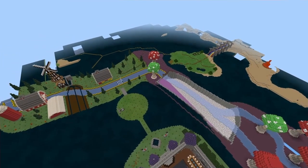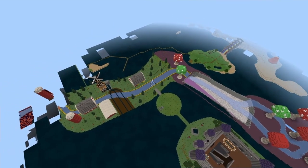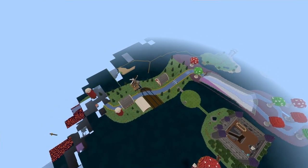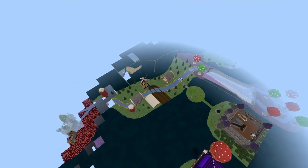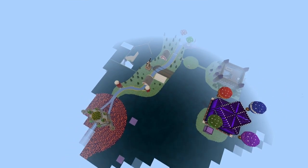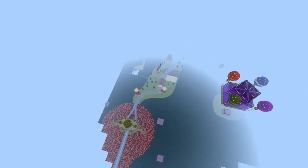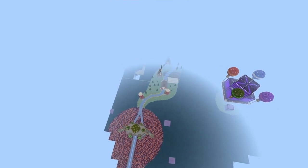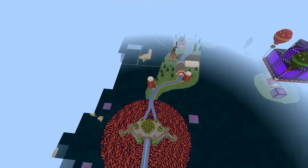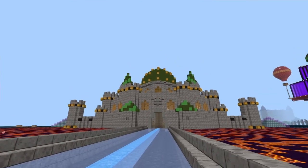Netherite armor no longer takes durability loss when standing on magma. Trade discounts from Hero of the Village and curing zombie villagers now match Java. Phantom wings now make flapping sounds. Pistons can no longer be extended above the build height limit into the void. Brewing stands can now be crafted with blackstone. Players can now spawn farmland with the give command and pick block. Floor and ceiling surface generation now correctly matches Java Edition. Soul Sand Valley now has ceilings covered with soul soil and soul sand.